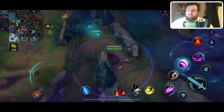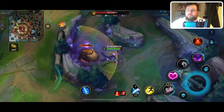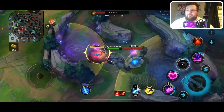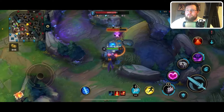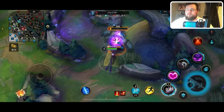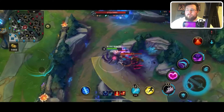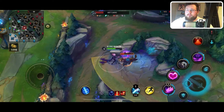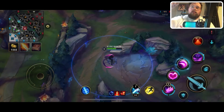Go hit gromp, then pull blue too, then clear wolves — and this will be a full clear, the way I clear blue side. Not bad — about 350. Hopefully this helps; if you enjoy this content and it helped you, hit the like and subscribe button down below and I'll see you guys on the rift.